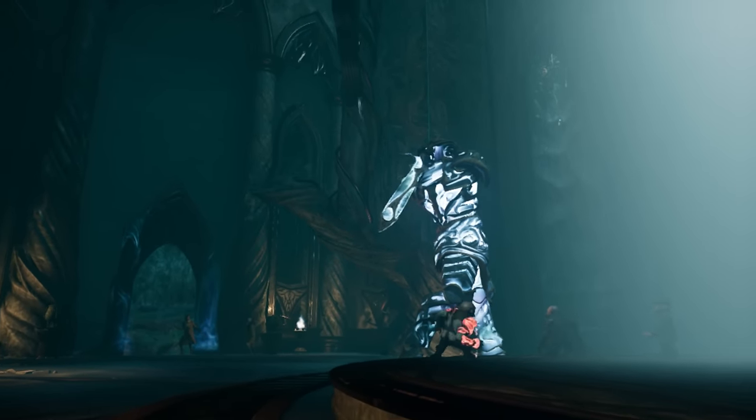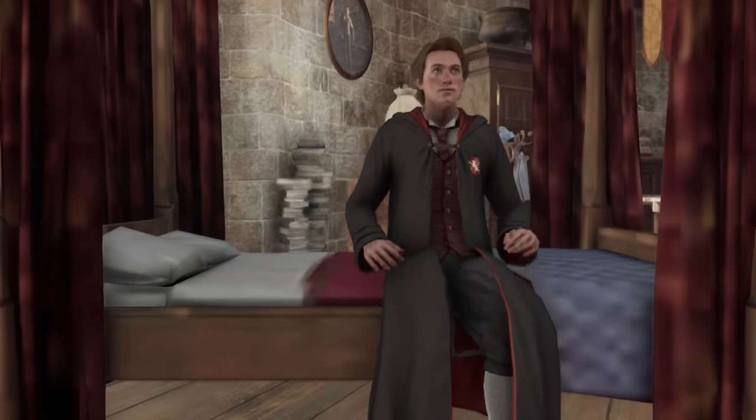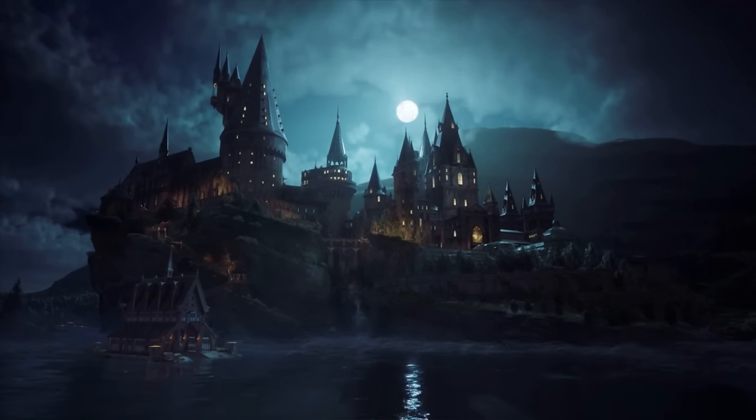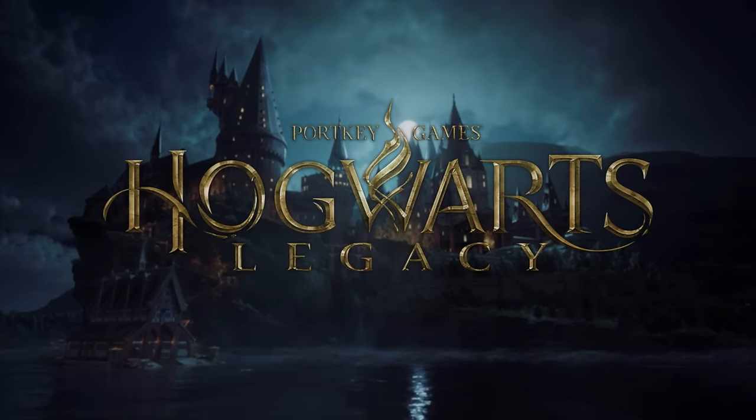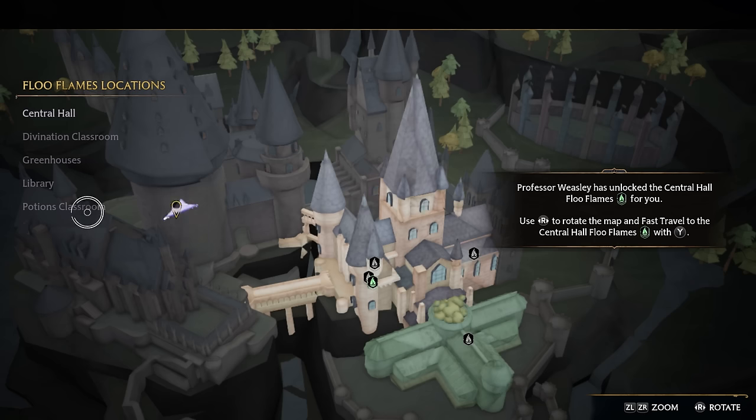Still on the topic of in-game cutscenes, there can sometimes be some very noticeable pop-in when quickly changing location, as can be seen with trees suddenly appearing, or how horrifying almost every texture looks in the dormitory. After the opening title appears, there's a loading screen which then leads to our character taking part in the sorting ceremony. On an SSD on PC, this loading screen only lasts 9 seconds. On Switch, however, this loading screen takes 37 seconds. While it isn't ideal, I've seen far worse loading times on Switch before. Fast travelling within the castle seems to take slightly shorter, as one instance here took just 30 seconds.